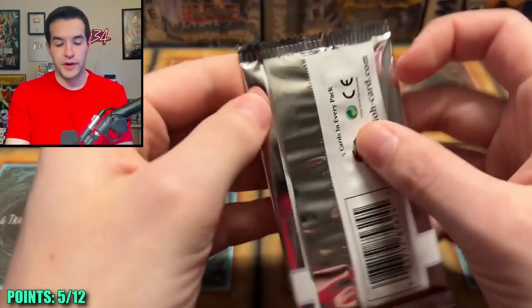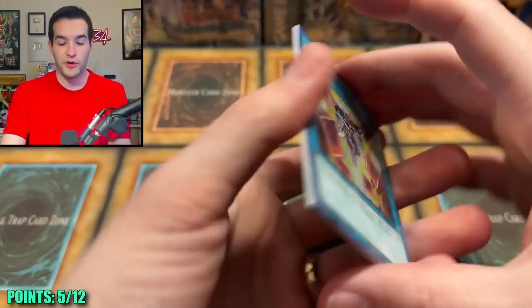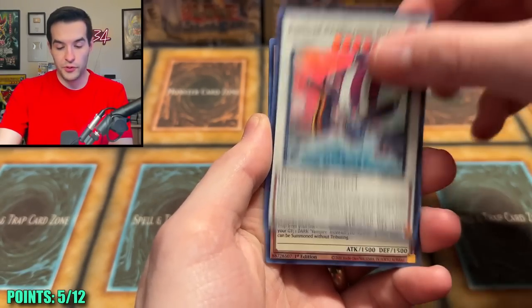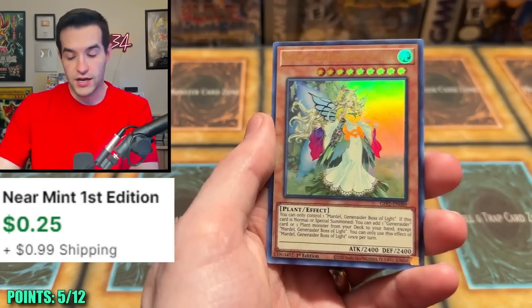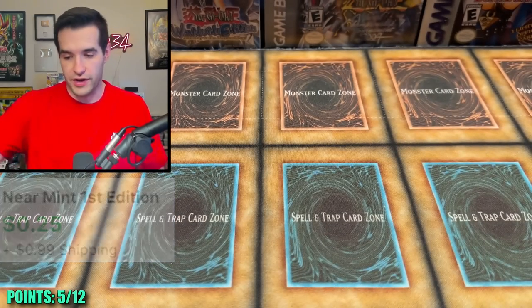Ghost from the Past 2, I believe in you — see, that rhymes! Will there be a Ghost? We've had five points for like four minutes now, haven't pulled anything since then. Vampire Sorcerer, Altergeist Fallover, and more guaranteed Ultra Rares.